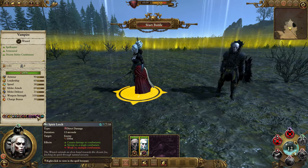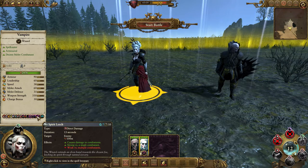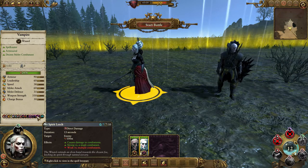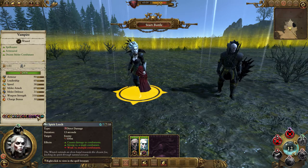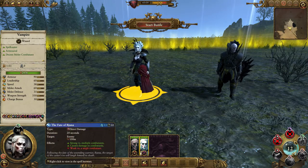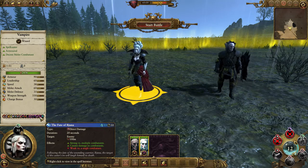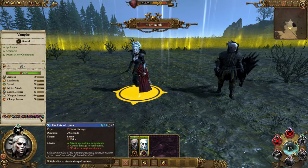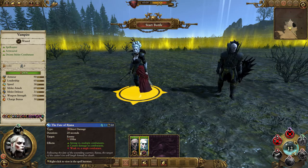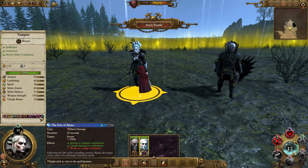Next, Spirit Leech is your direct damage spell — shorter range of 100 metres, but really good against enemy heroes, legendary heroes, and characters, as well as small elite units; it does a decent amount of damage. Then there's the Fate of Bjuna, another direct damage spell cast on an enemy unit within 100 metres — another good spell for hitting big, large frontline units. Very nice indeed.